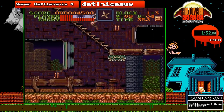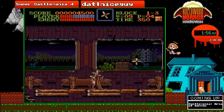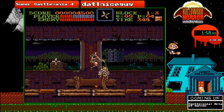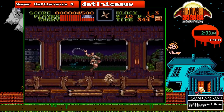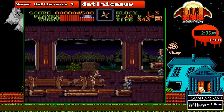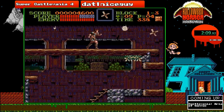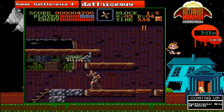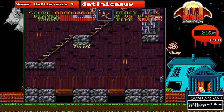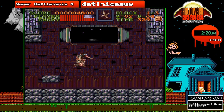One of the things you're also going to be seeing me do is damage boosting. For example, with these Medusa heads here, I'm going to stunlock them in place with my whip, and then boost myself on purpose. It costs me health, so it's all about counting how much health you have and memorizing how much damage each enemy gives out.